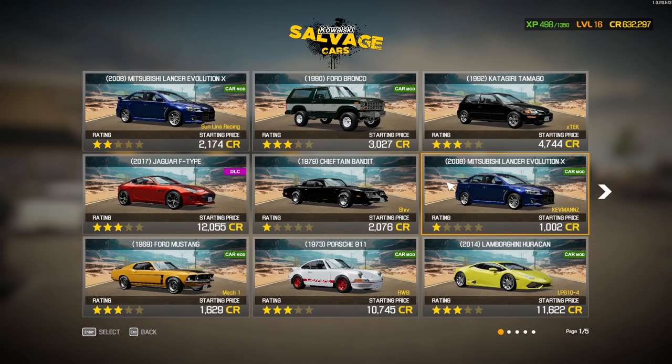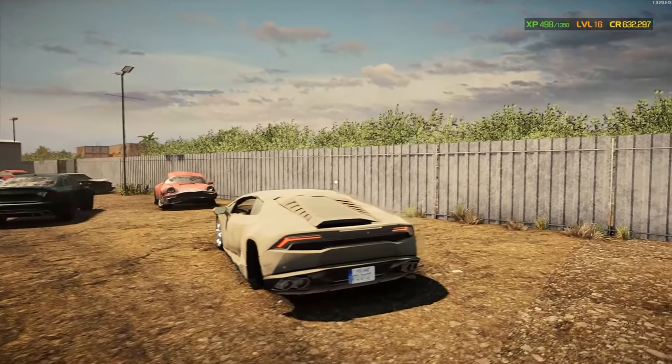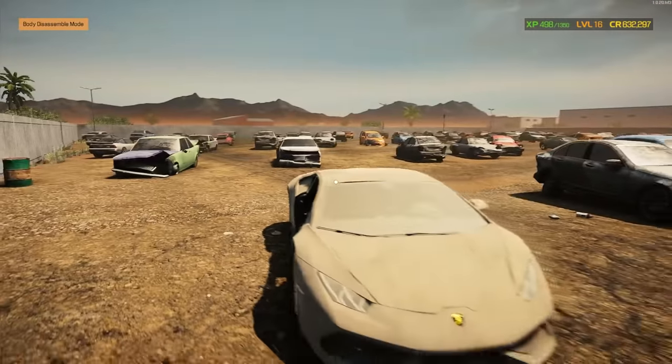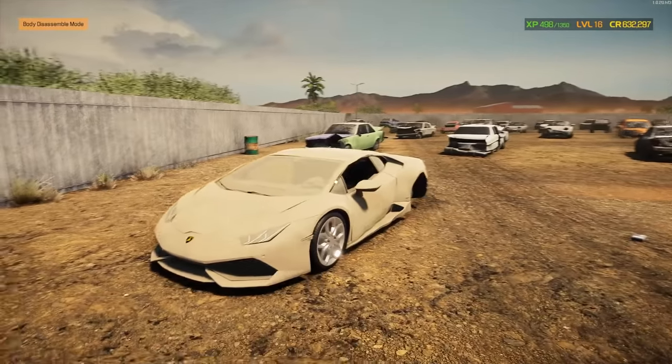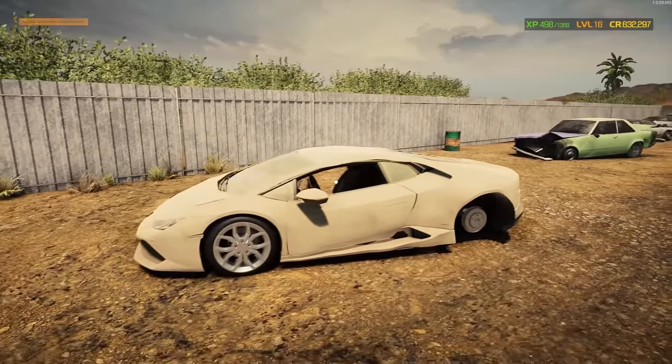Here we are. We want the salvage cars, which I think is really more fun to do than the pretty nice ones. Right off the bat we have a Lamborghini Huracán, which could be a lot of fun — we haven't done a Lamborghini yet. We've done a Ferrari, but not a Lamborghini. This one's missing quite a few things, so it would be a fun one to do. There's a lot of work to be done here.